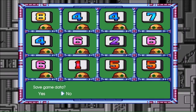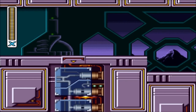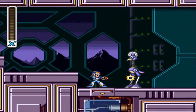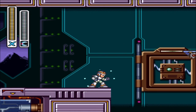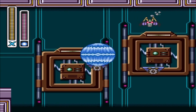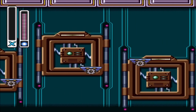That concludes Sigma Fortress 1. Now it is time to move to Sigma Fortress 2. This one is pretty easy — it's not that hard. You'll see right now. Let's go ahead and go into Sigma Fortress 2. In this part we will have a rematch with two Maverick bosses and go up against a main boss. This level is easy and also short — really short.